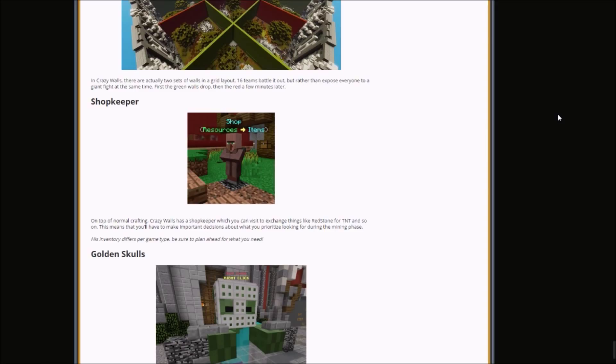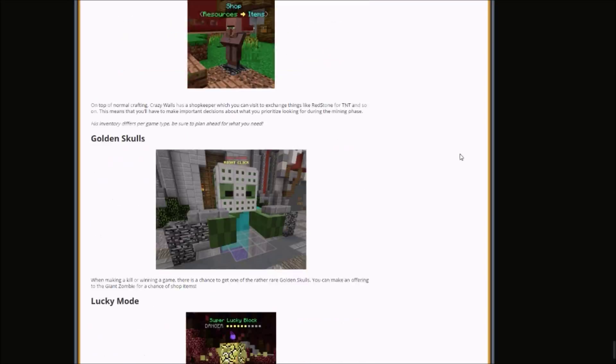The next thing is the shopkeeper. On top of normal crafting, Crazy Walls has a shopkeeper which you can visit to exchange things like redstone for TNT and so on. This means that you have to make important decisions about what you prioritize looking for during the mining phase. As inventory differs per game type, be sure to plan ahead for what you need. So you get the shopkeeper, which you can deal with your resources and items right there.